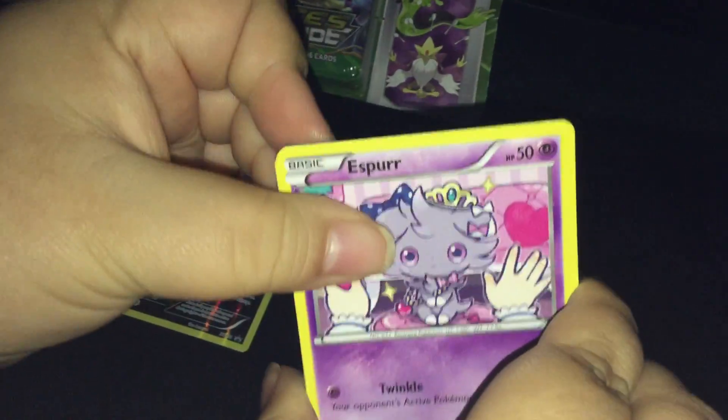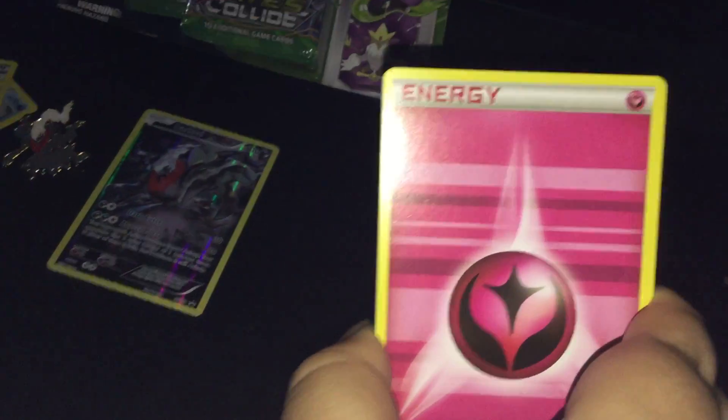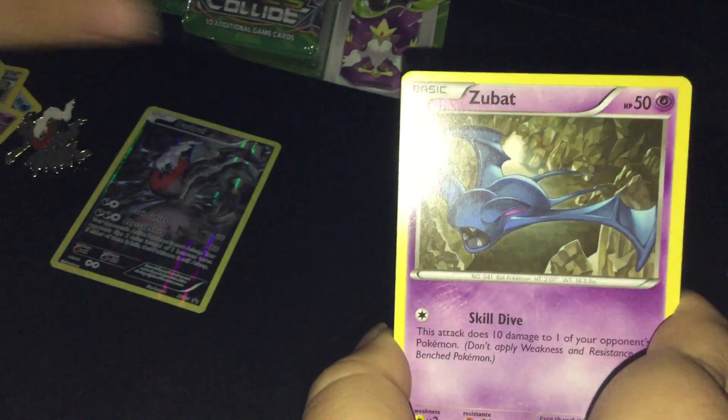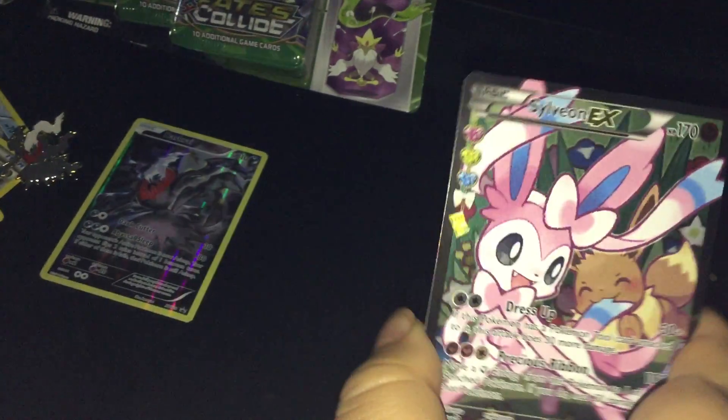I did get the Steel Energy reverse, so that's pretty much worth the box because those go for like nine to ten dollars. This next pack — the Pikachu pack — starts out with Espeon, Red Card, Haunter, Ponyta, Shellder, Fairy-type Energy, Zubat, Eevee, Graveler, and a Sylveon EX full art!